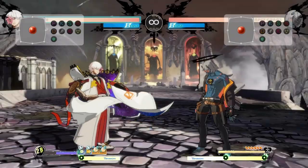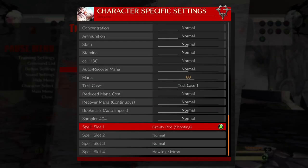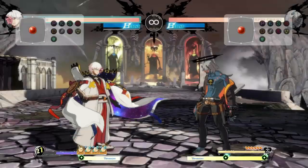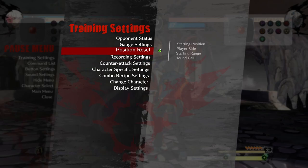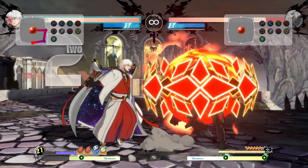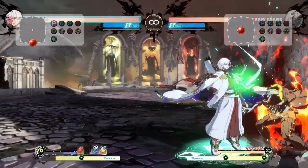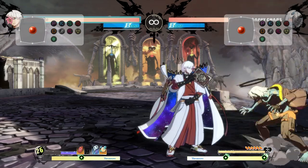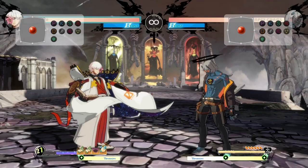Particularly the green and yellow projectiles because they're just so plus with so many hits — I can go in, do the bookmark, and still be plus after it starts hitting the opponent. That makes for simple pressure strings that are the same whether they hit or block. The red explosion is particularly good up close since it's short-ranged — if the opponent gets hit they get blasted full screen, and if they block it puts them in a guard crush, so you're plus for a throw or more pressure.